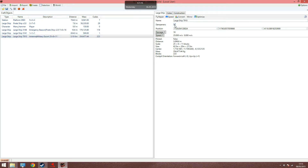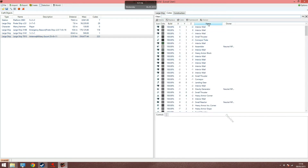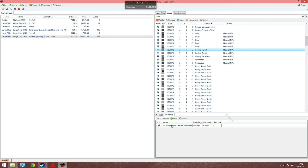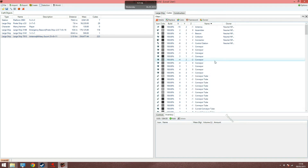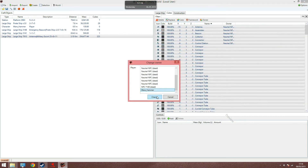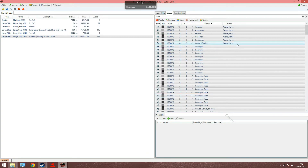I can turn the enemy ship's inertia dampeners on, for instance. Navigate to the cubes tab towards the top right of the window and here you can see all of the blocks that make up the military escort. Click Name to rearrange the blocks alphabetically. Simply find all the turrets on the list and you can remove the ammo, or even delete all the turrets completely. If you click the first entry and hold Ctrl+A to select every single block, you can change the owner from the enemy NPC to you.